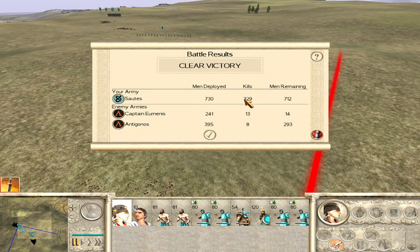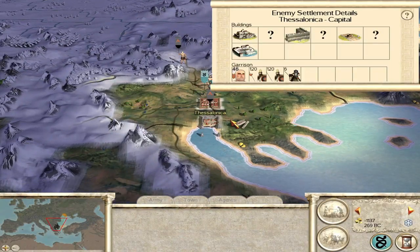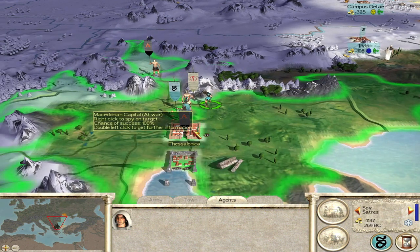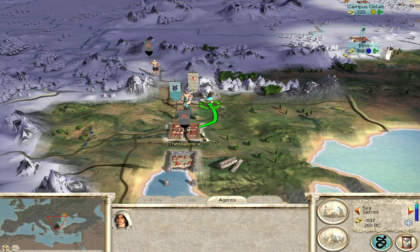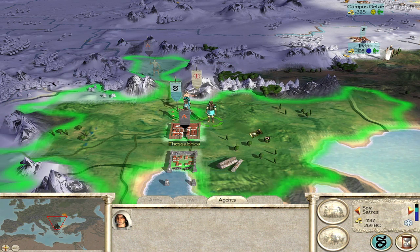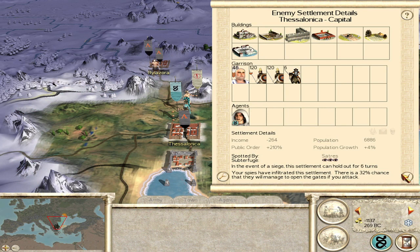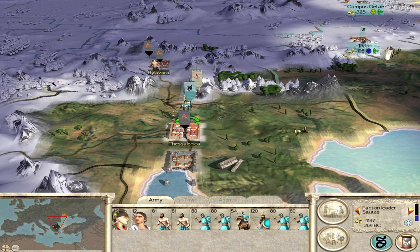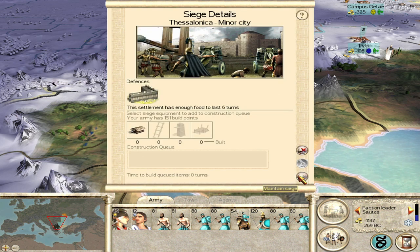We've got our victory - we took minimal losses, actually no losses at all. Bodyguards can recover, so we've got a full army going into the next battle. We've killed 330 troops. What do we have left? It all depends on this - the spy gets in with a 32% chance. Ah, it didn't open the gates.